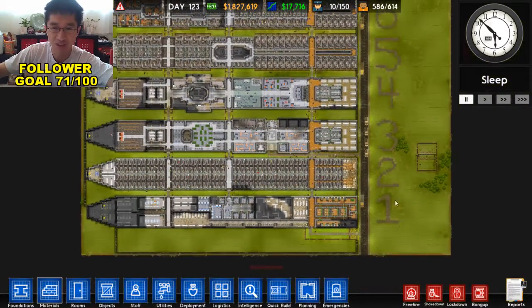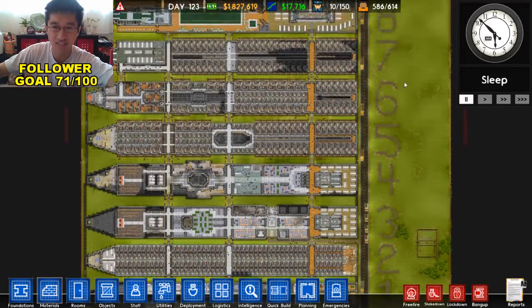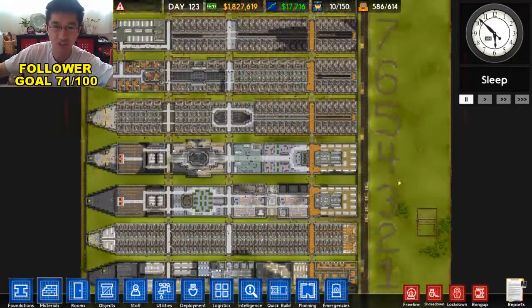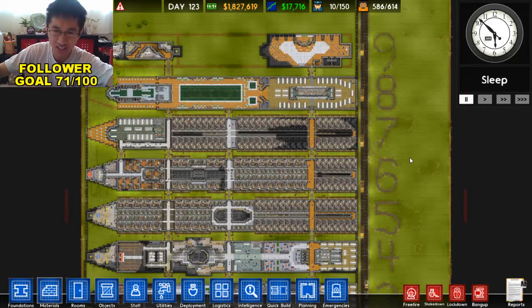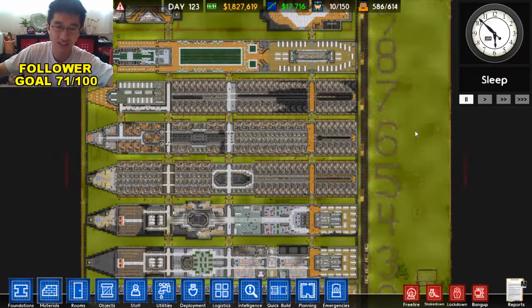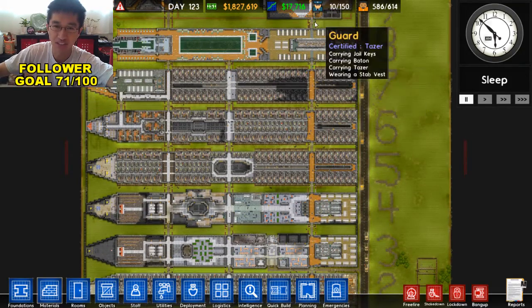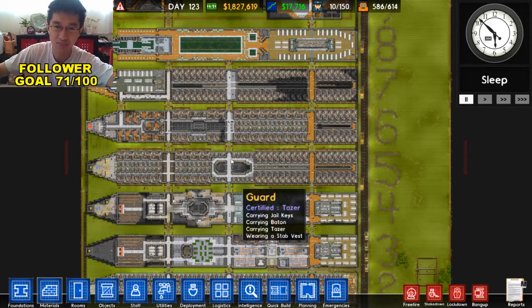Our ship is 9 levels of cruise ship goodness. Of course, there's no way to make multi-floor prisons in Prison Architect, so I had to do this awkward layout. There are no stairways or elevator access to get between the floors, so I just had to put in these really long corridors up and down the whole ship.